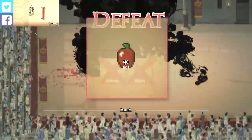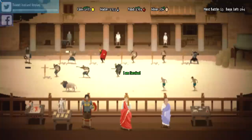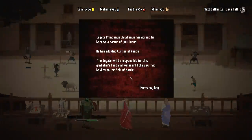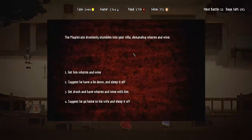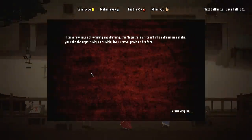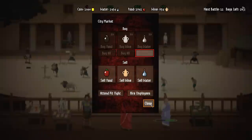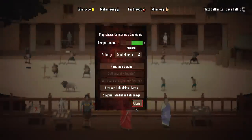I'm glad we didn't take that fight because 540 damage hits is definitely not something I was in the market for. Our little squad was a little bit full, so I don't mind losing a guy or two. The magistrate drunkenly stumbles into your villa demanding whores and wine. We'll get him whores and wine then. After a few hours, the magistrate drifts off into a dreamless state — you take the opportunity to crudely draw a small penis on his face. Because that's what friends do.